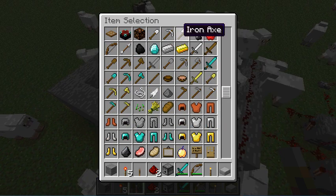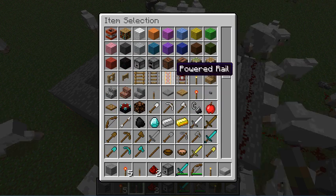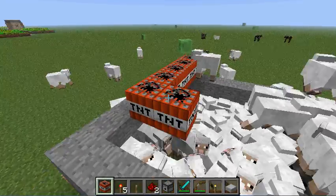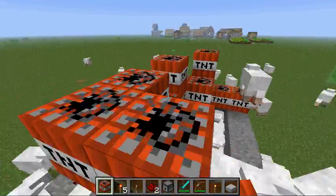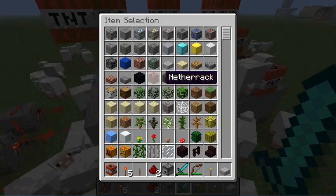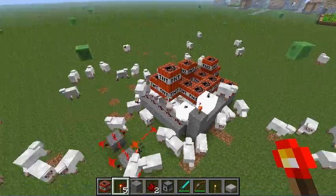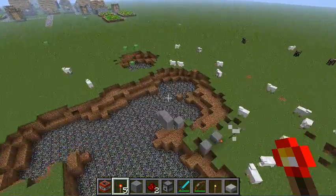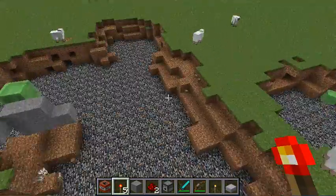I'm just going to take some flint and steel. You know what, I might as well do this the old-fashioned way — good old TNT. I'm sorry, sheep, your life's about to get a whole lot worse. It's kind of sloppy but I'm just rushing this because I don't want to make this video too long. Actually no, I don't get paid for this — that would be amazing. Eventually we'll get paid. And so that's a pretty nifty clean-up, if I do say so myself.